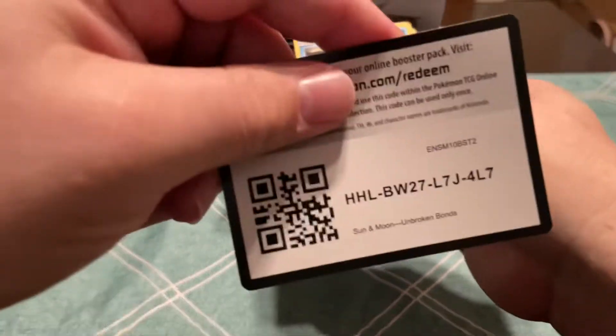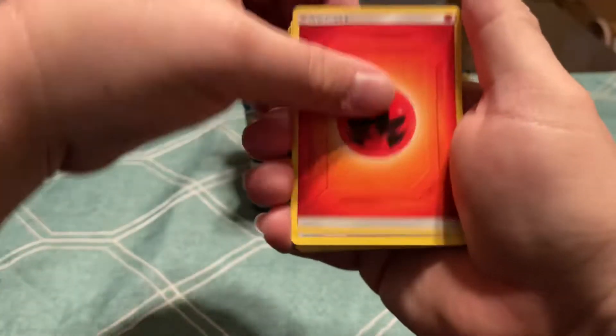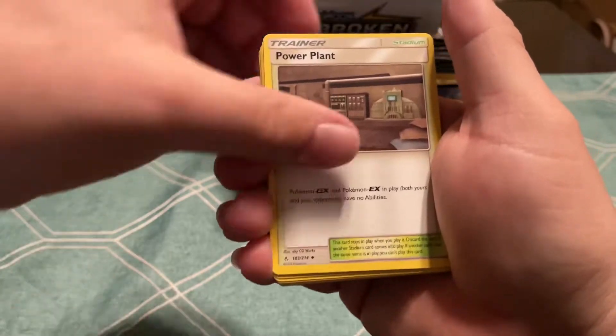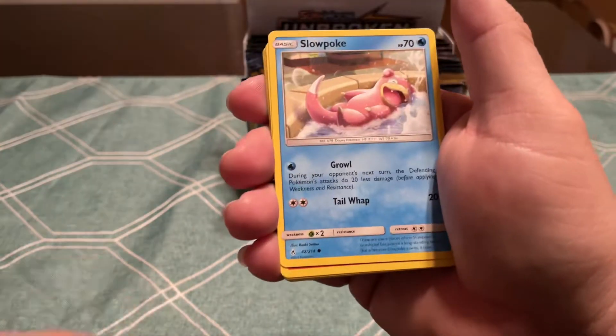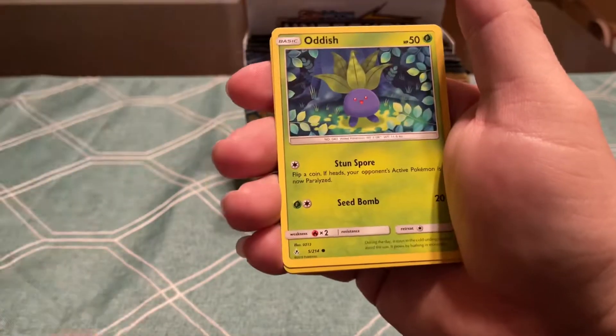It's one thing about opening sports cards — when you open Pokemon, there's not very many packs per box anymore, so it's pretty quick. But with 36 packs, this still takes a minute to go through. Litten, Sandshrew, Growl, Oddish, Reverse Diglett, and a Tangros.